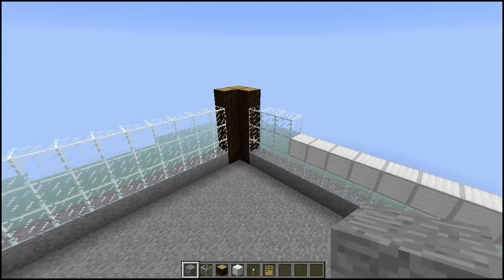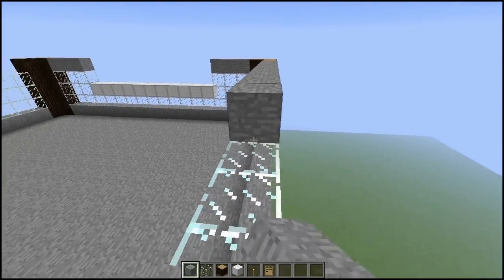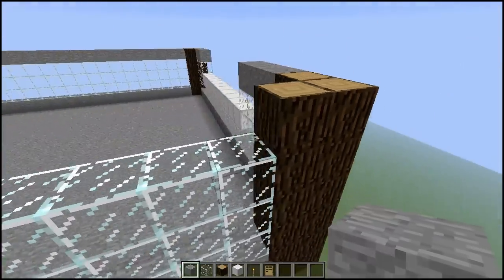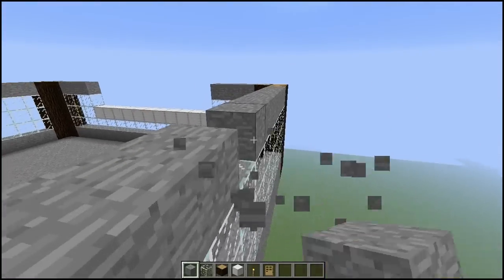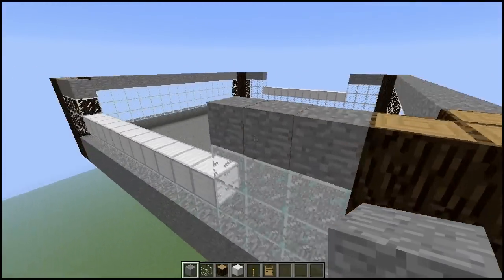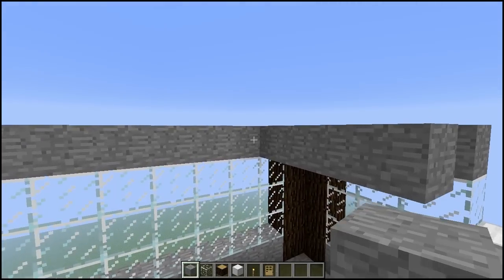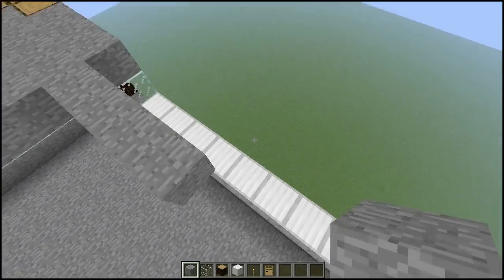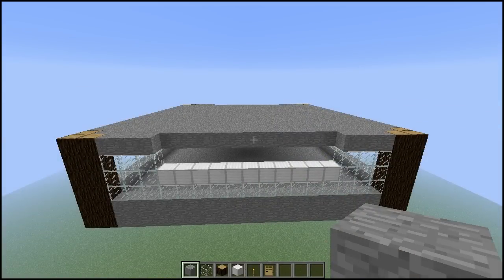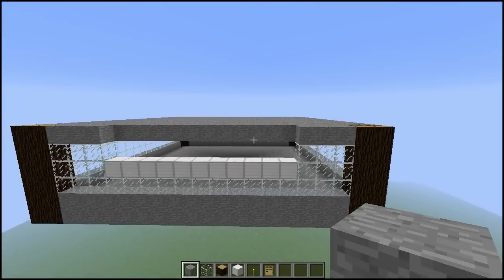Continuing on, switching away from glass now because this is actually going to be the floor of the next layer of the tower. Still leave space for your doors there. Go ahead and fill in the entire floor all the way across, just be sure to leave spots for your doors. Once you get that filled in, you should have something that looks like this — you've built one layer of the village spawning tower.